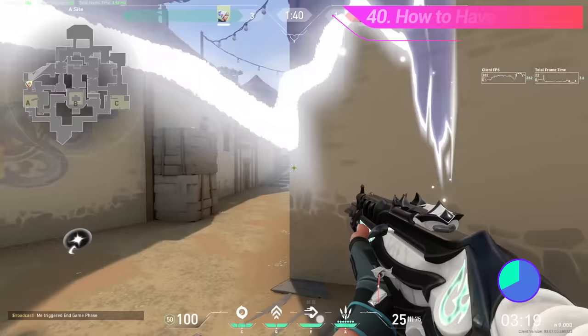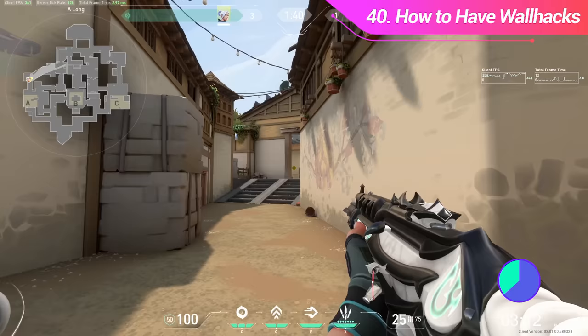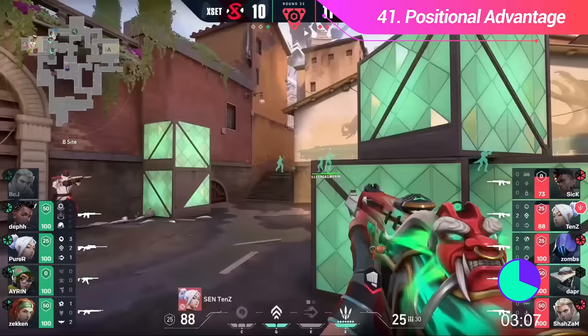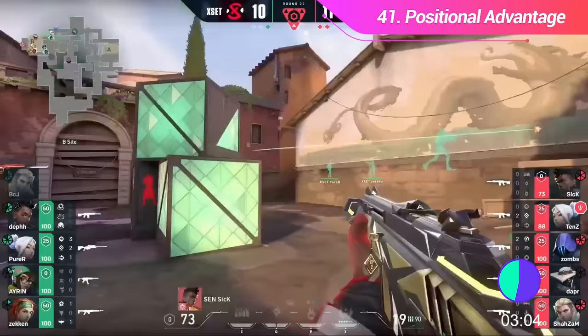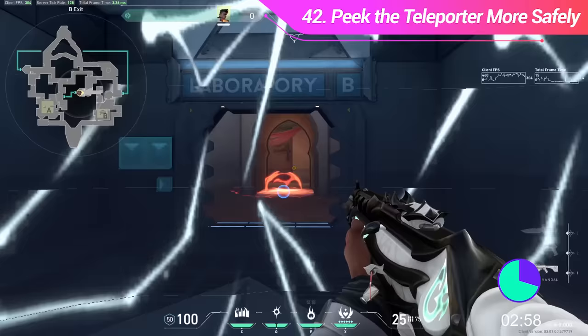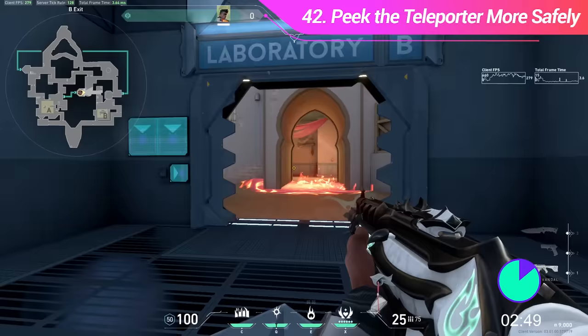When players grab ultimate orbs, it actually appears on the scoreboard. You can figure out where some players are based on this — if you see somebody's portrait light up and you're near the B orb, you know they must have grabbed the A orb. Even something as subtle as standing on a slightly elevated surface can give you an advantage in a gunfight. On Bind, if you throw something through the teleporter to open the doors before you TP, you can normally catch players more off guard than if you just take the TP.